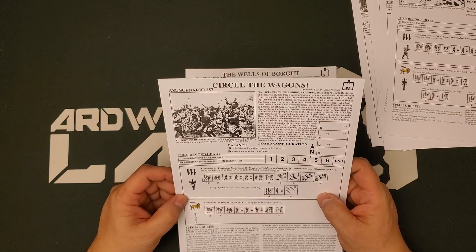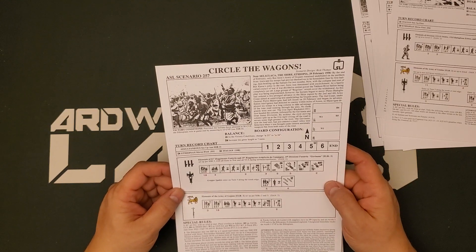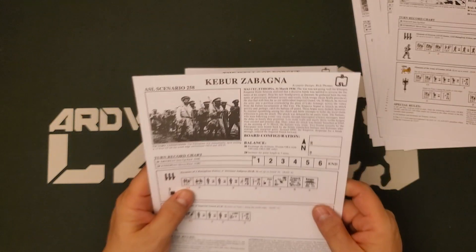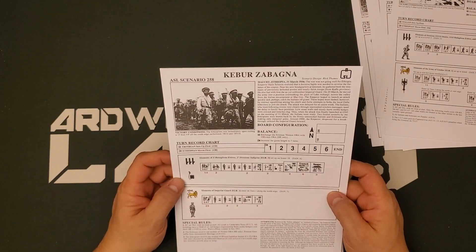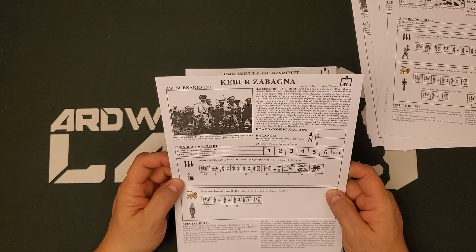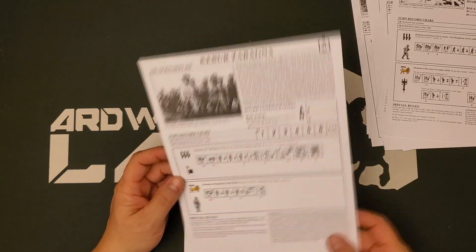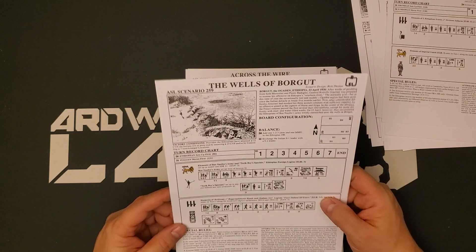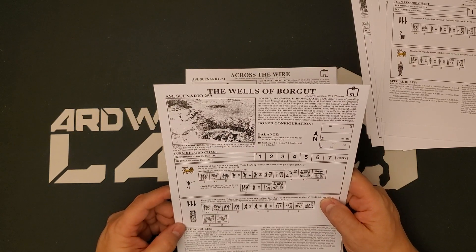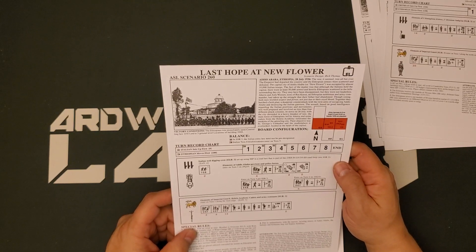There's a lot here actually. So it looks like Soldiers of the Negus is more of a scenario set rather than a historical module — turns out I was incorrect calling it a historical module. Circle the Wagons, near Selaklaka, the Shire, Ethiopia, 29 February 1936 — Ethiopians and Italians. Kabur Zabagna, Ethiopia, 31 March 1936 — Eritreans versus Ethiopians. I'm struggling so hard over the names. The Wells of Borget, the Ogaden, Ethiopia, 1936 — Ethiopians and Italians. Last Hope at New Flower, Addis Ababa, Ethiopia — I remember that because it's in a Superman movie — 28 July 1936, Italians and Ethiopians.